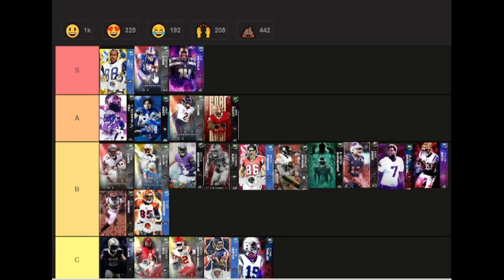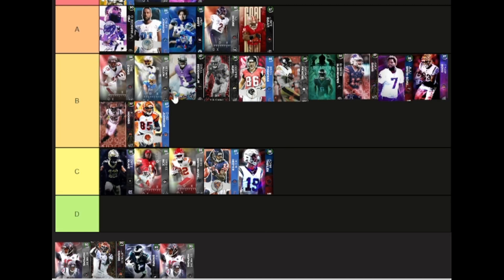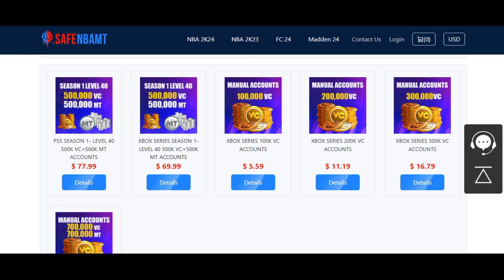DK Metcalf is going to be S tier as well — 90 spec catch on his size and speed, he has to be S tier. He looks bigger in game than his height. Calvin Johnson is going to be a downgrade from Metcalf because of speed, but Calvin is still great jumping to go get the ball — 90 spec catch at six foot five and 90 jump, Calvin Johnson is still going to be an elite wide receiver.